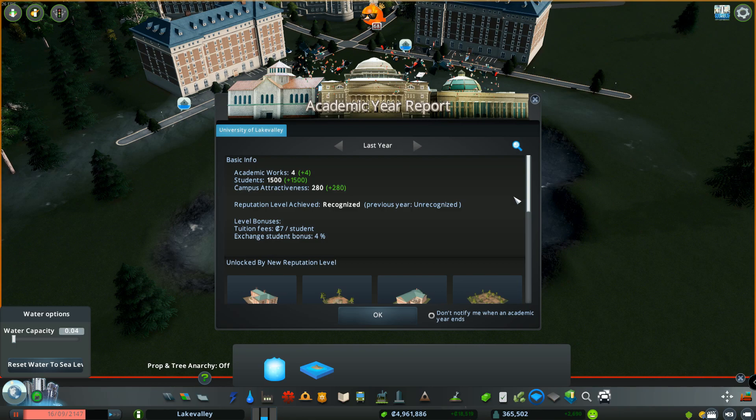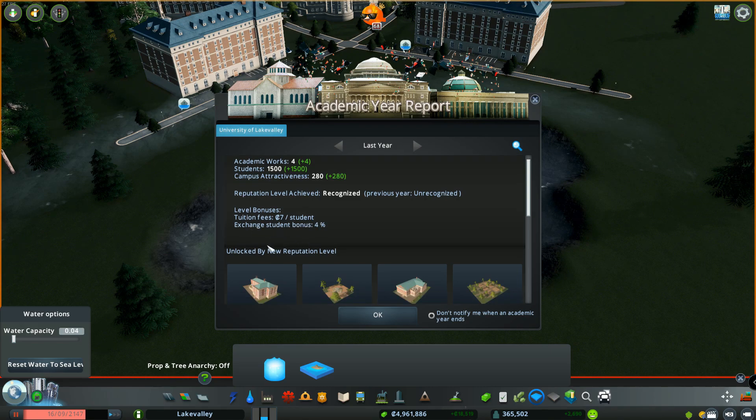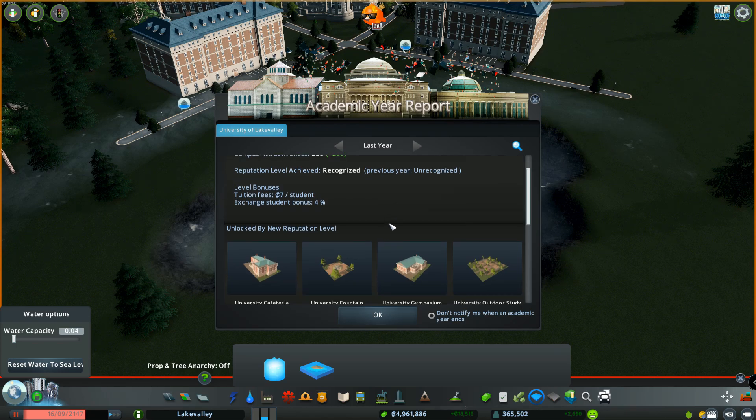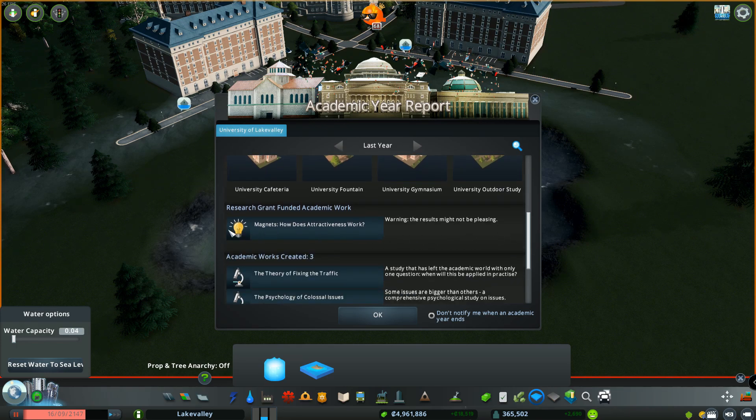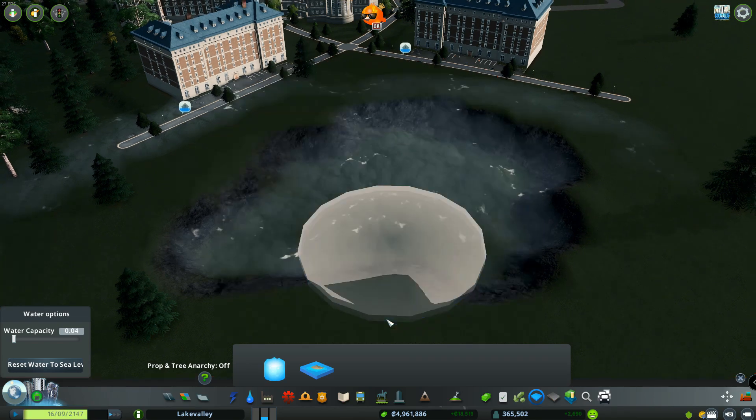Our academic year is complete. Here are the stats for when you rank up your college. We got four academic works last year and had 1,500 students come in. Our campus attractiveness is up pretty high and our reputation went from unrecognized to recognized. We're getting paid tuition and there's also an exchange student bonus. We've unlocked a university cafeteria, a university fountain, a gymnasium, an outdoor study area, and some more research abilities.